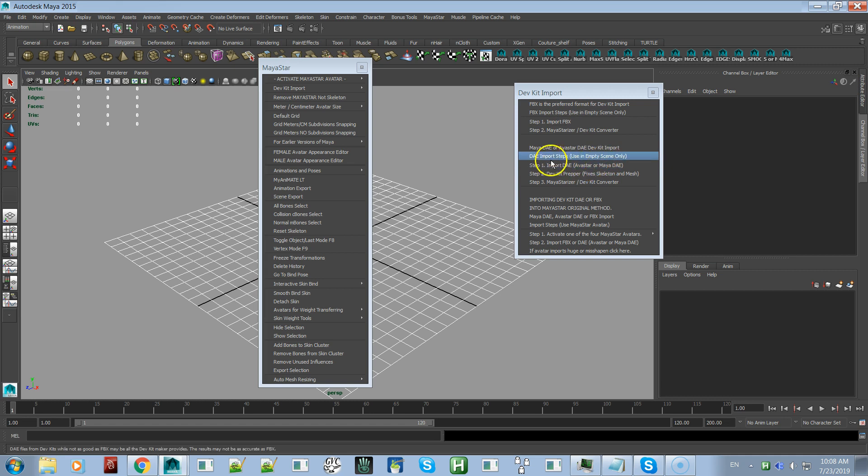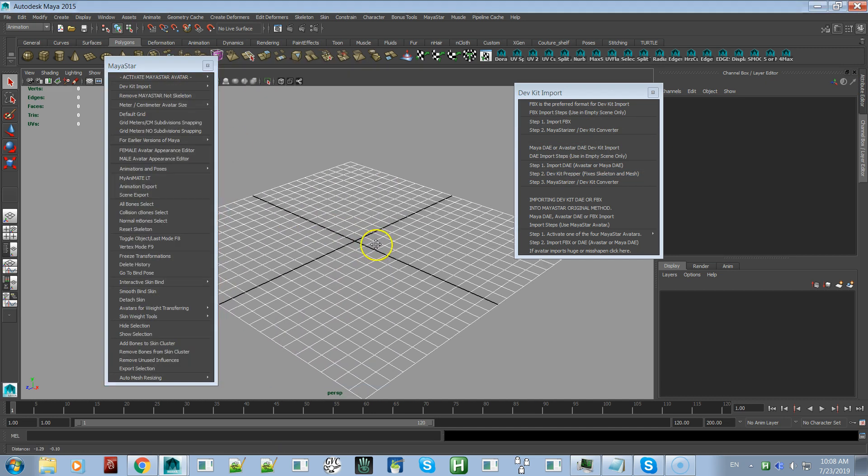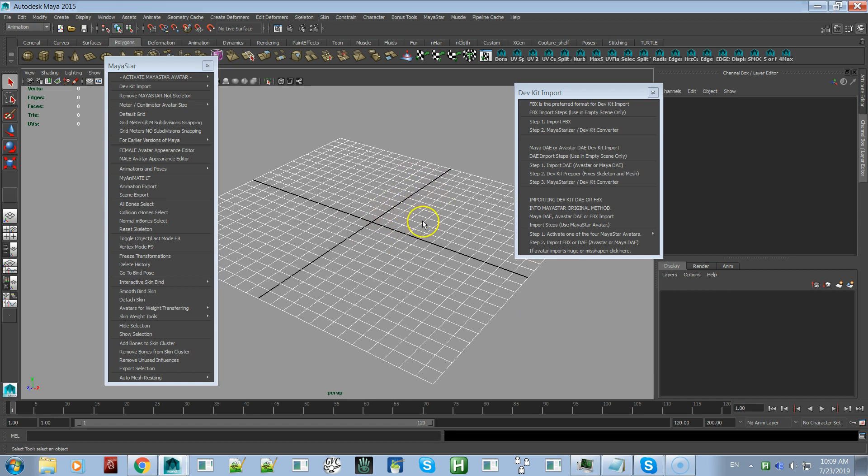Then we have a Maya DAE or an Avastar DAE dev kit import. These are both to be used on empty scenes — you import into an empty scene, go through the steps, and you'll be left with a nice MayaStarized skeleton. Do not use a Blender DAE using the built-in Blender Collada DAE exporter — it just won't work, I've tried every possible setting.